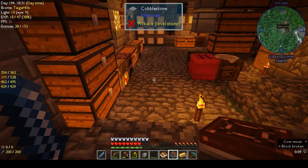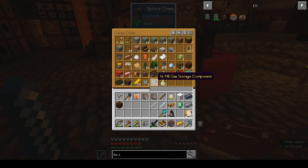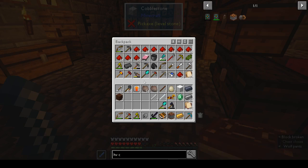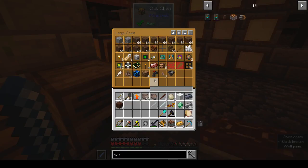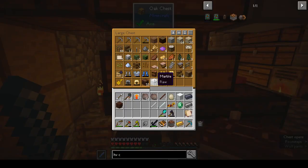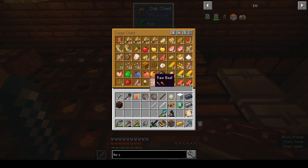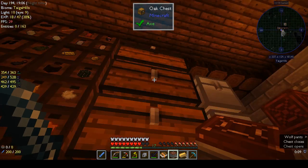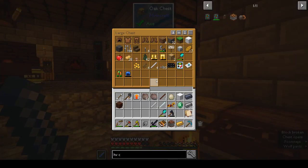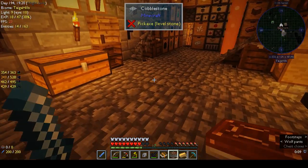Do I have the little pickaxe thing? Did I ever make that? I don't think I ever did - it's not in my backpack. No, it's not in here. Yeah, that's more food - I had to expand my food chest. I don't think I ever made the hammer from Tiny Progressions. How do you make the hammer?